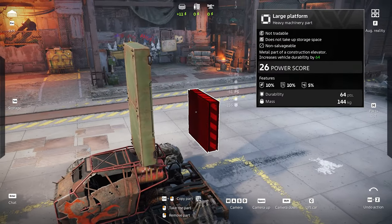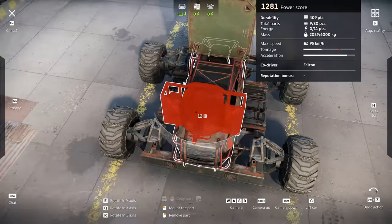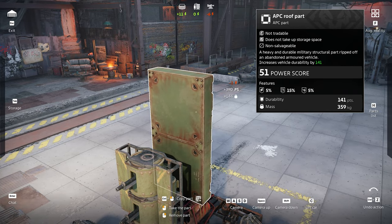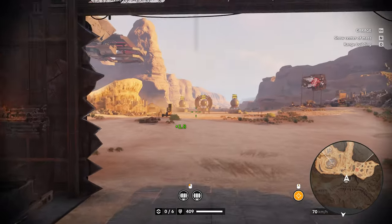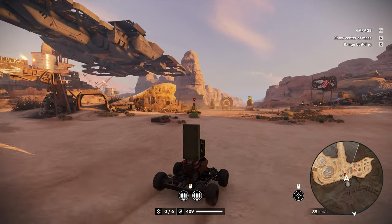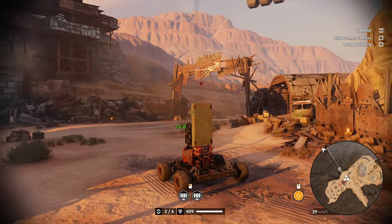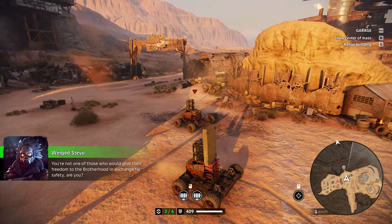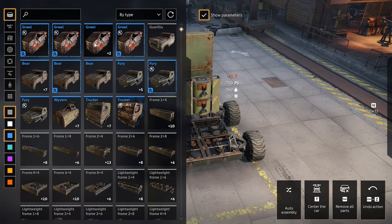Another way to tell that the upgraded cabin durability does not affect structural parts: I'm going to shoot it with a normal machine gun. This structural part has 141 durability, so by shooting it, it should fall off exactly at 141 — not more, not less. And there we go — 141 durability, it fell off.